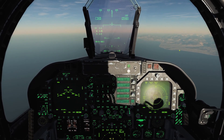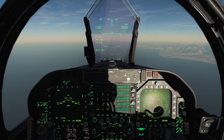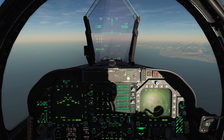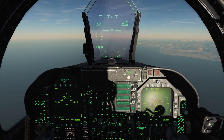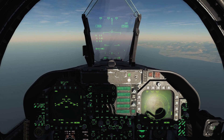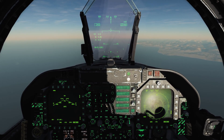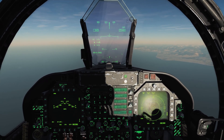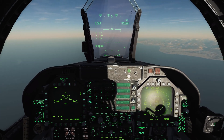Welcome back to DCS World, welcome back aboard the Hornet for another tutorial video. In this one we're going to be taking a look at the AGM-88C high-speed anti-radiation missile — also known as the HARM.